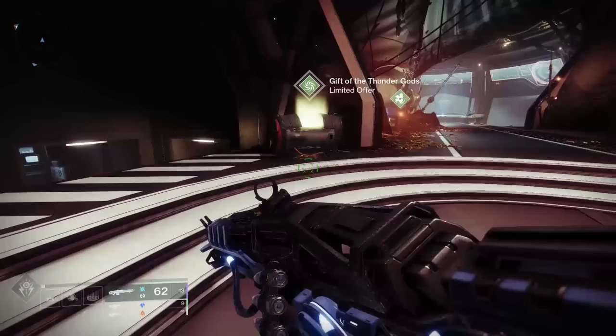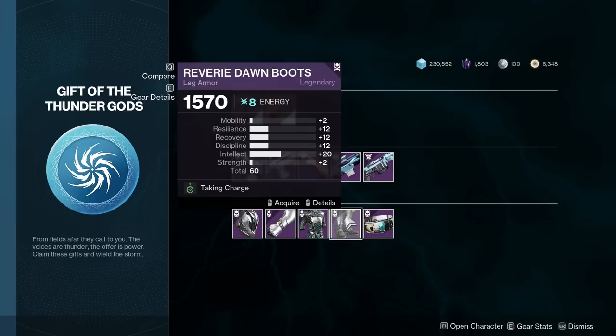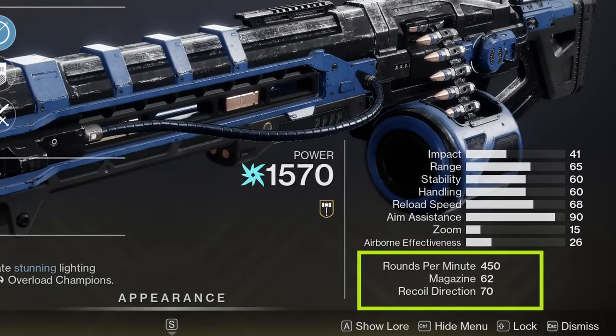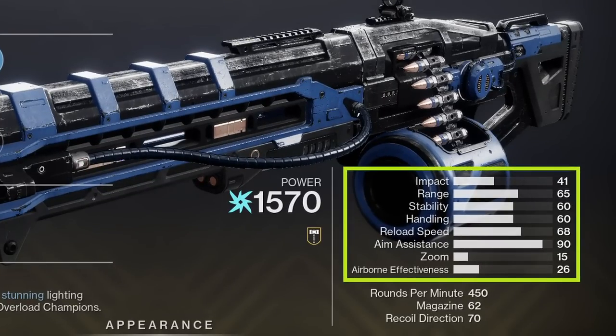Thunderlord is an exotic Arc heavy machine gun that is currently being handed out for free at the Helm via the Gift of the Thunder Gods chest, for a limited time only. So get to the Helm and grab everything out of that chest while you still can. This weapon has a base fire rate of 450 rounds per minute with 62 rounds in the magazine. As of Season 18, all weapon stats are now being displayed in-game. Thunderlord's stat line is pretty solid — the only one that jumps out as exceedingly high is the aim assist at 90, but everything else compared to other heavy machine guns is either good or very good. The recoil direction sits at 70, which should cause this weapon to pull to the left a bit, but it does feel very manageable.